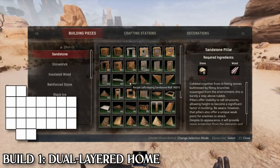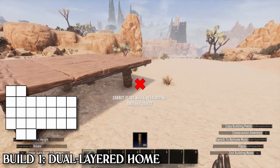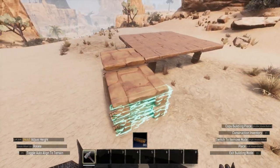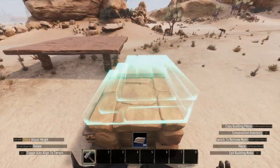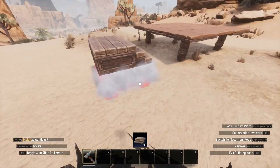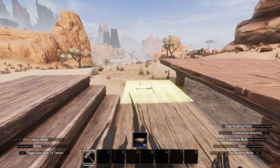The first house is a small dual layered home with a raised outer platform using sandstone, stone brick, insulated wood and stable pieces. Though we are building in the desert, I am aware that's more of a stylistic choice for role players, and these bases will be designed with that in mind. Therefore I will be using tier 2 and tier 3 materials in these builds to make these homes as fitting as possible.